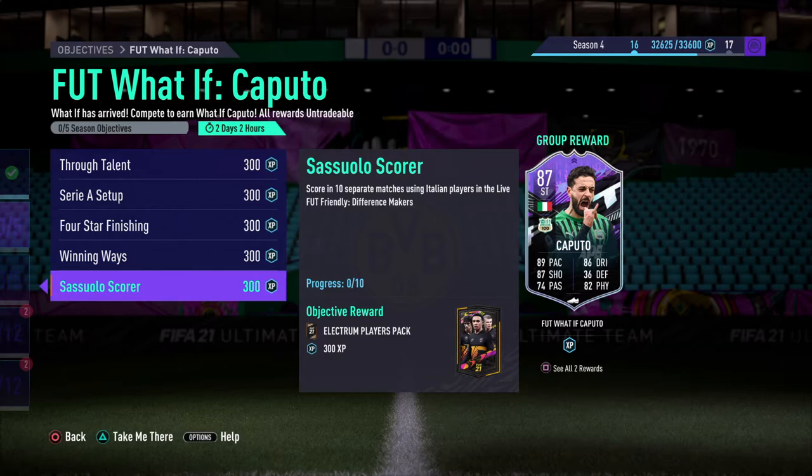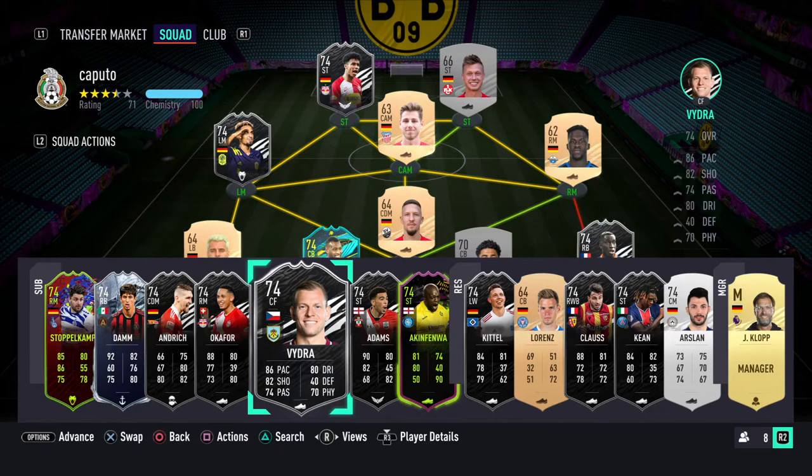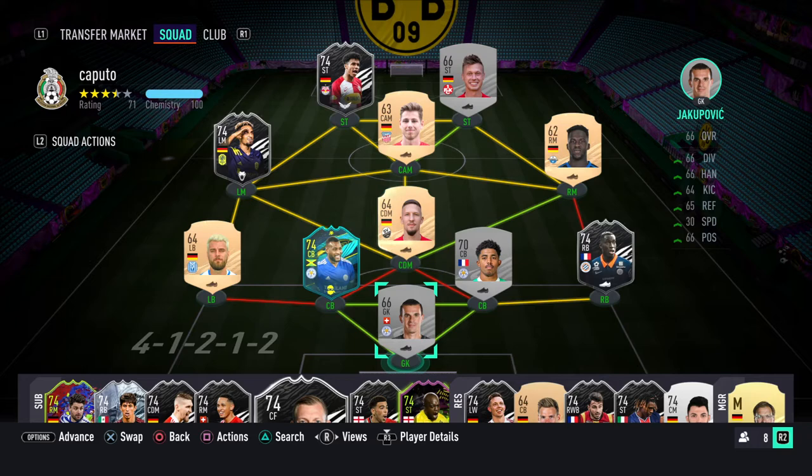I'll quickly show you the team and then we'll get straight into completing What If Caputo. This is the team I'm going into the game with. I'm going to have a lot of my silver subs because in this game mode, for some reason, you can only have bronzes and silvers — no gold players. I've made my best squad possible while trying to fit in the bronze players needed, so all I need to do is sub people on and hopefully it should be some easy wins.